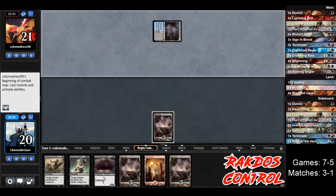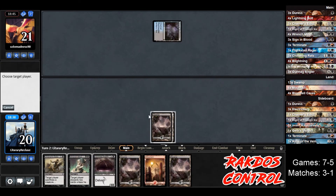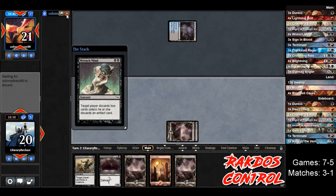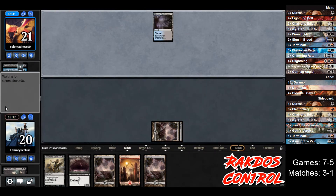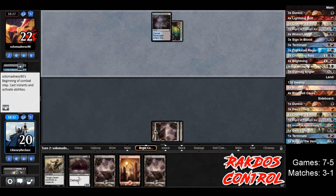Opponent plays Dismal Backwater, gains one life, goes to 21. We draw another land — let's just go straight into Wrench Mind, force our opponent to discard two. Wrench Mind is so frustrating and I never see people play it — it's satisfying. Seagate Oracle and Chittering Rats were the cards discarded, so that's not terrible. That's basically how that deck works and now we got those out of there.